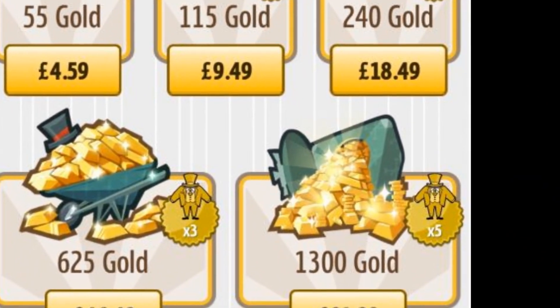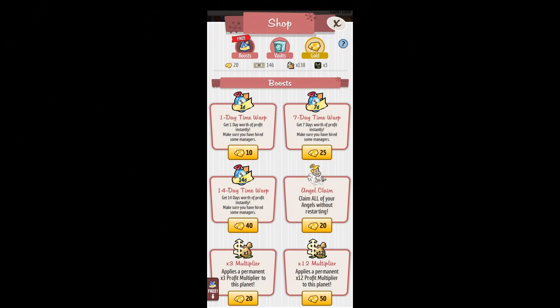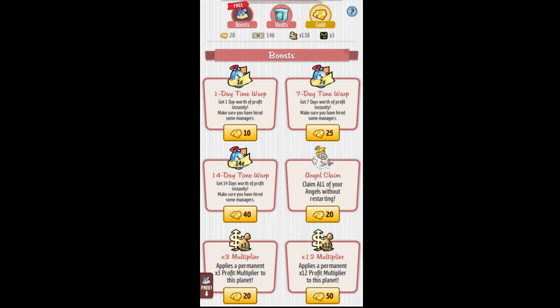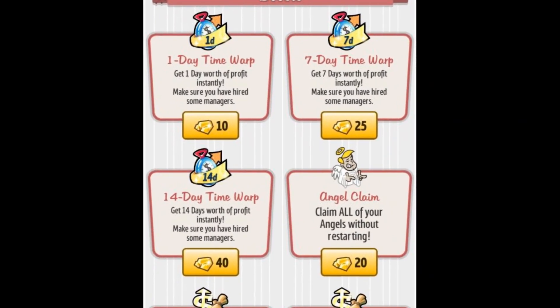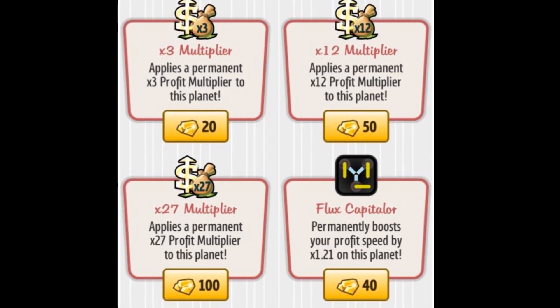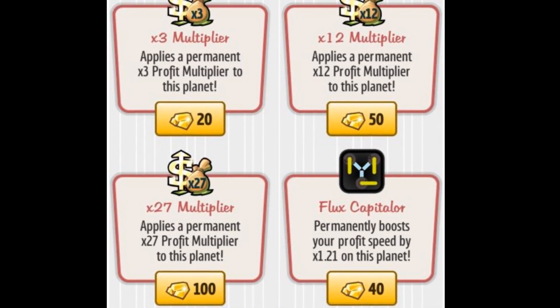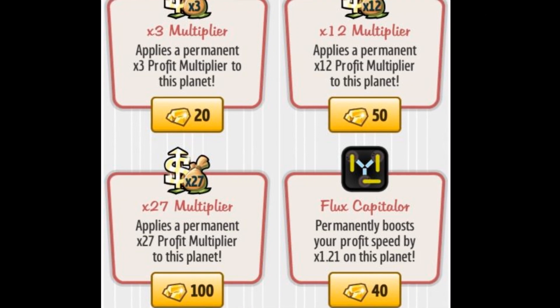Now let's have a look at the things that you can buy in the shop. You'll notice that there's loads of things you can buy, including gold, which you'd spend real money on, but we're not going to spend real money — that would be crazy. So let's have a look at what you can do with the 3, 4, and 5 gold pieces that the game offers you at random intervals. What you want to do is avoid the first options you can see here. The time warps and the reclaiming angels bonuses are one-hit bonuses that benefit you at that time, but the ones below are things that will benefit you permanently, and that's really important. I would ignore those first four bonuses and concentrate purely on the ones that give you multiplier bonuses.